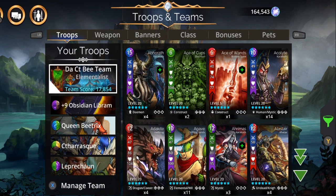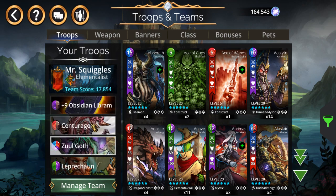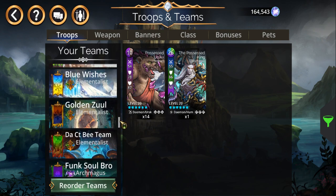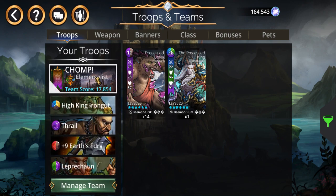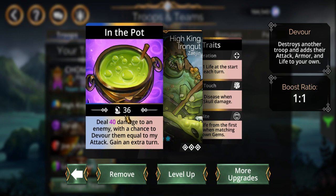When it comes to doing delves and faction assaults, I prefer to use the Mr. Squiggles team with a possessed King at the bottom. But you can't use this team in every faction. As an alternative, using different colors and stuff — but this is not as good a delve team. Because High King has no skull damage reduction; the most he can do is devour.